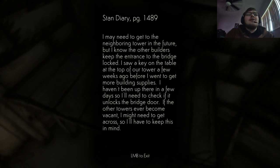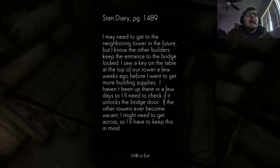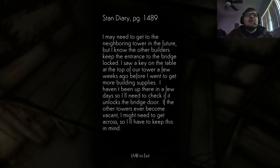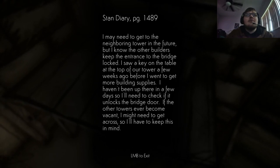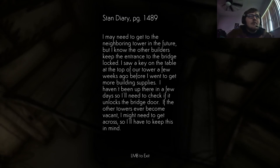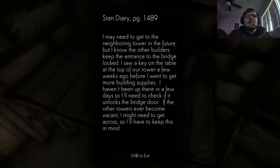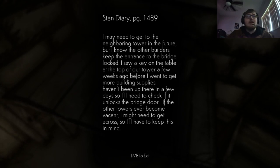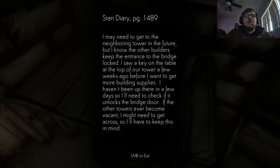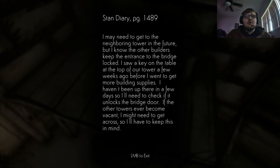Diary page 1489: I may need to get to the neighboring tower in the future, but I know the other builders keep the entrance to the bridge locked. I saw a key on the table at the top of our tower a few weeks ago. I haven't been up there in a few days, so I'll need to check if it unlocks the bridge door. If the towers ever become vacant I might need to get across, so I'll keep this in mind.